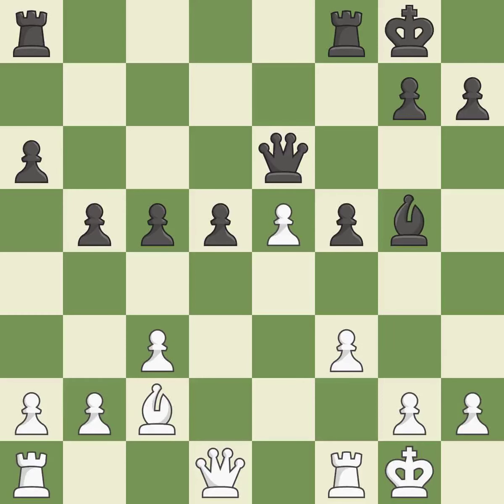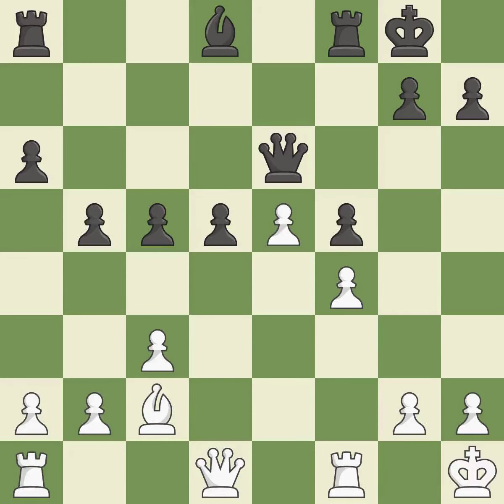After recaptures, a pawn that was being attacked and had no defenses is now protected. This overlooks a better way to move a bishop to safety — it is an inaccuracy. Now that the rooks can see one another, they can defend one another. This can indicate that a pawn is being attacked.